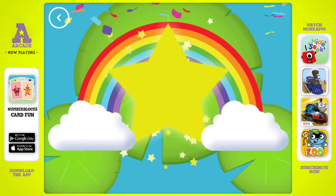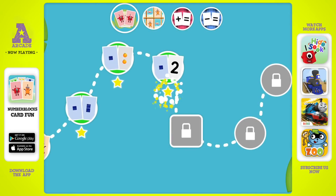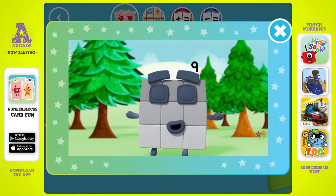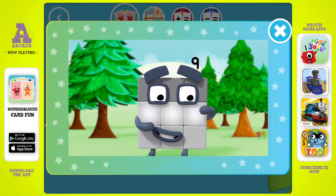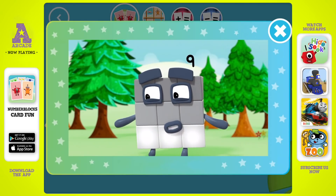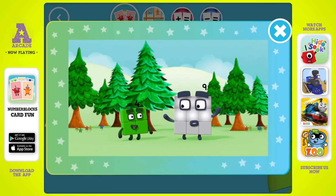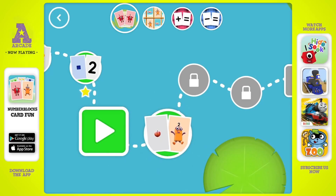Well done! You found a star. You've unlocked a new number. One, two, three — three blocks in my first row. One, two, three — three blocks in my second. One, two, three — three blocks in my third row. Three rows of three, three rows of three, three rows combine as you can see — three rows of three make nine! A new level has unlocked.